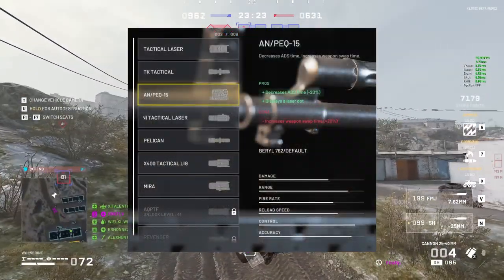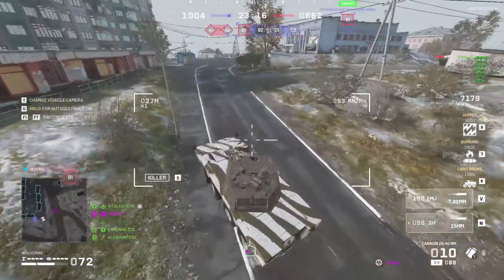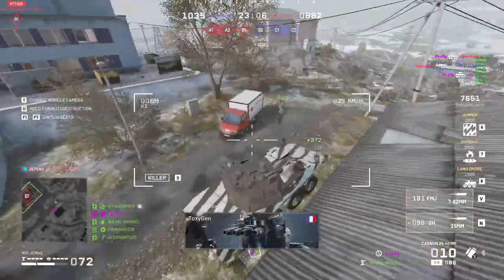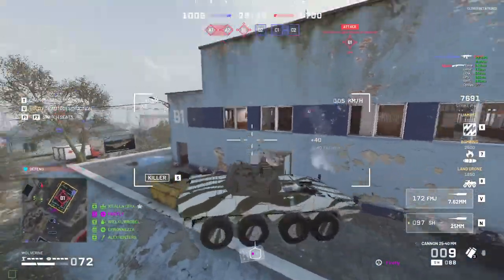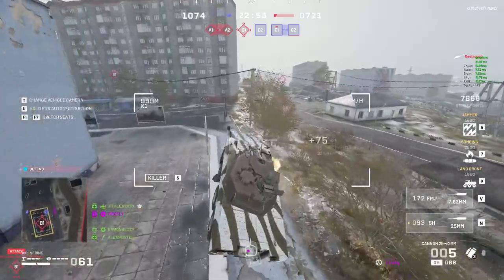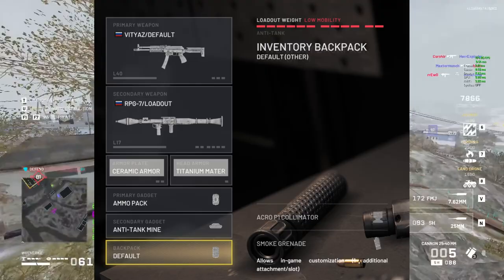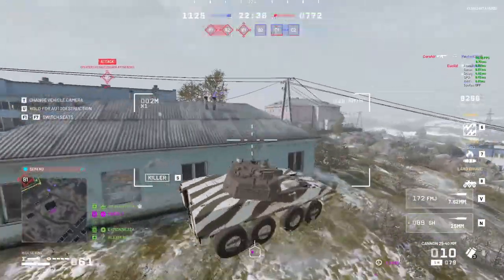This laser decreases ADS time by a huge 20% at the cost of some weapon swap time, which is irrelevant in most conventional loadouts where you'll never actually use your second weapon — usually just a pistol that fills the slot. So the ANP Q15 is definitely something you want to put on as soon as you unlock it in most cases. The only exceptions are perhaps SMGs and shotguns, which might benefit more from using another attachment in that slot, like a laser that improves hipfire accuracy. Also, the weapon swap time penalty might actually hurt if you're using the SMG alongside an RPG, which is a very common loadout. So the ANP Q15 is a pure positive on most weapons.